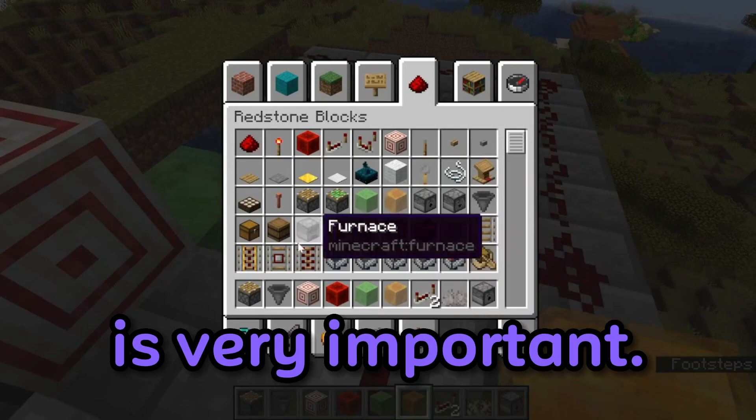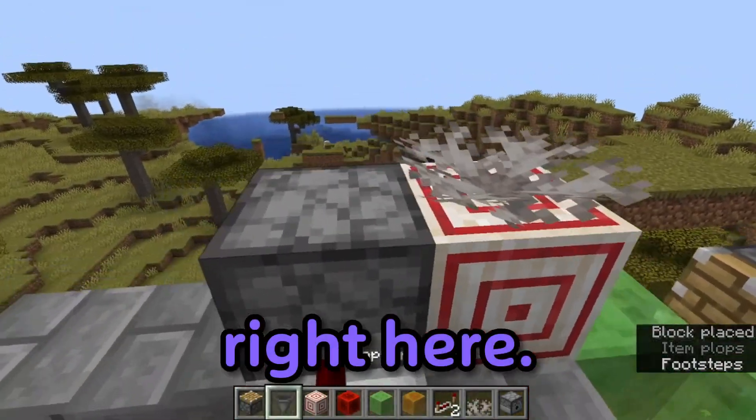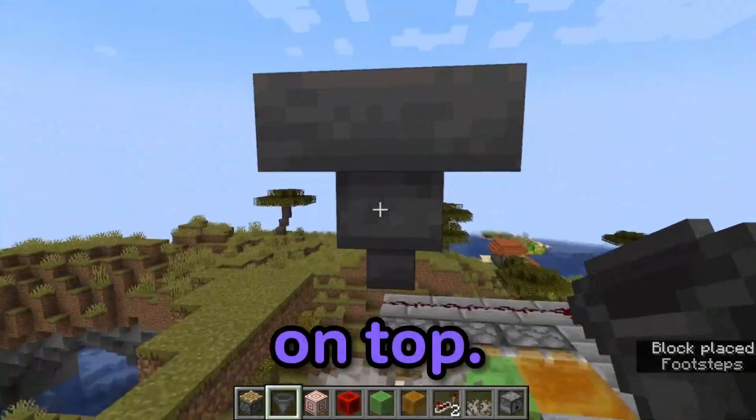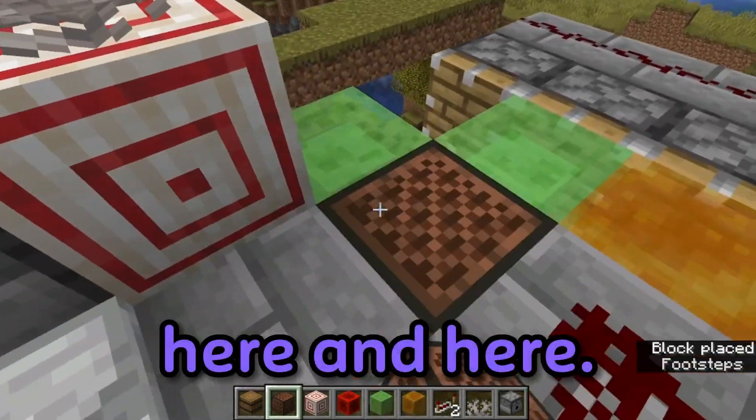This next part is very important. You have to place a dead brain coral fan right here. Then place a hopper on top. Add note blocks here and here.